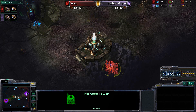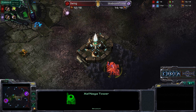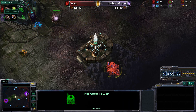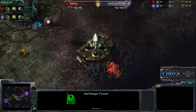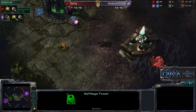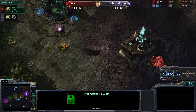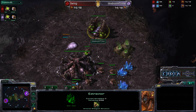This is a true mirror match in every sense of the word, as both players go into an Extractor Pool opening. Spawning Pool is slightly ahead for Swing. Meanwhile, Baboon Prime is opting for continued drone production, so Baboon Prime will have a slight drone advantage while Swing will have a slight Spawning Pool advantage.